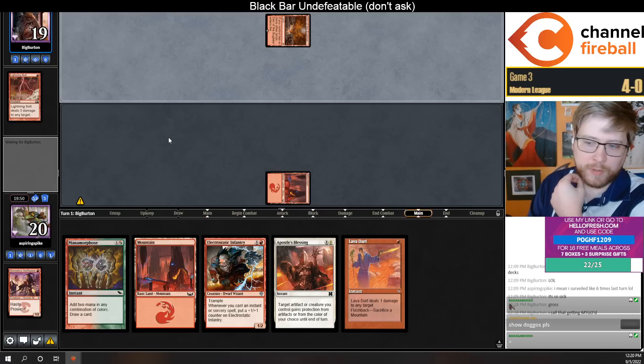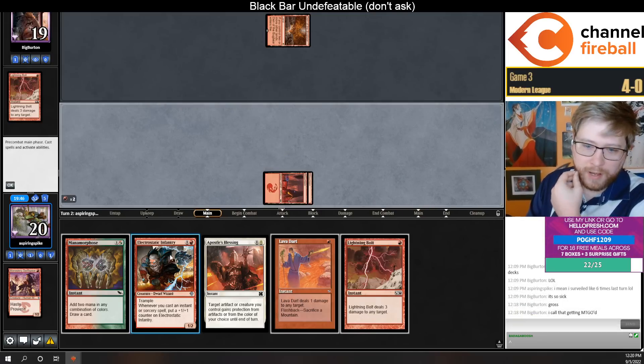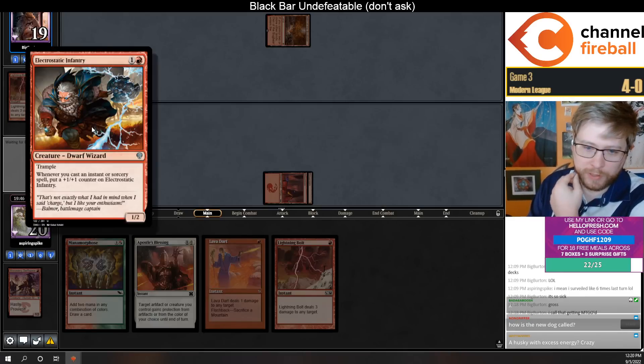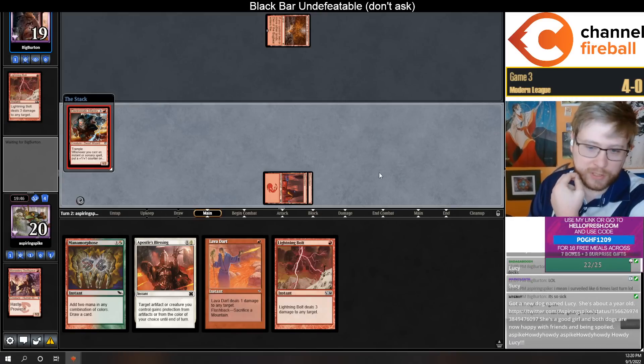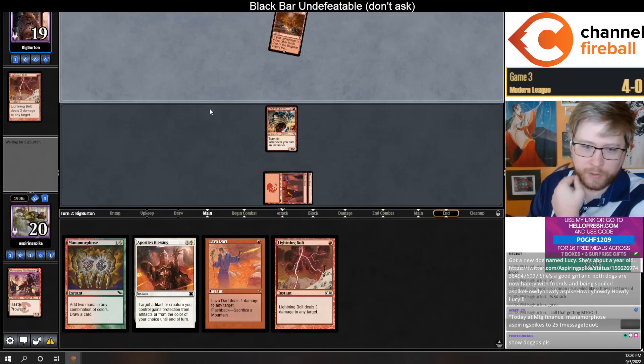I love drawing Mutagenic Growth plus Infiltrate — that's probably close to a win. The reality is they only have four Lightning Bolts in the deck. There's a really good chance that I just get to untap with this Infantry, so I think I'm supposed to jam. And if they don't have a bolt for their threat, we keep going.